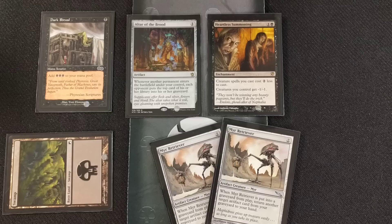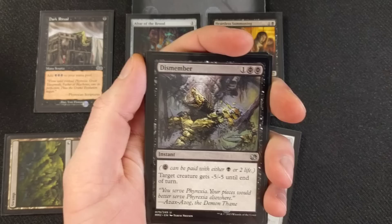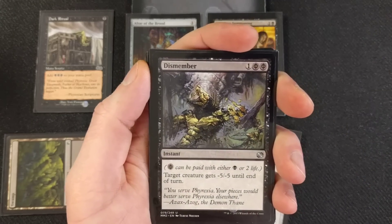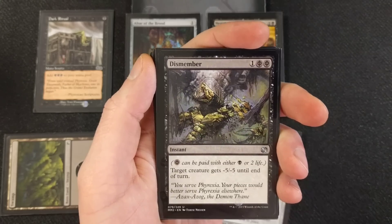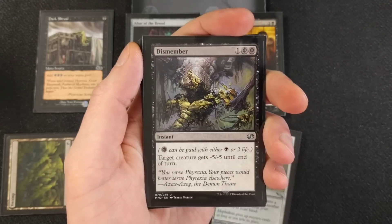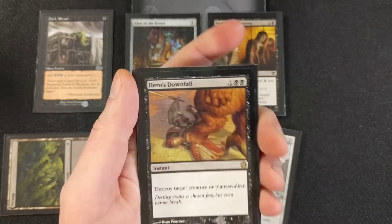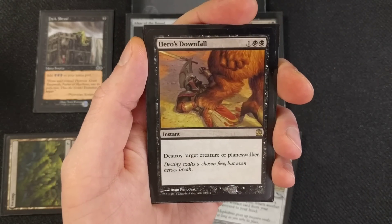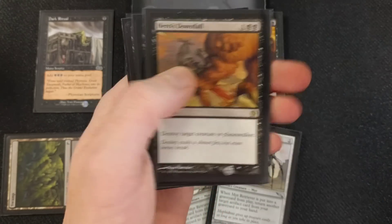Now let's get into the sideboard. Dismember — target creature gets -5/-5 until end of turn. It can be paid with Phyrexian mana, paying four life instead, plus one black mana. You can run four of these. Hero's Downfall — destroy target creature or planeswalker. What if your opponent plays a Liliana making everyone discard? Just destroy that. We have two Hero's Downfalls in the sideboard.